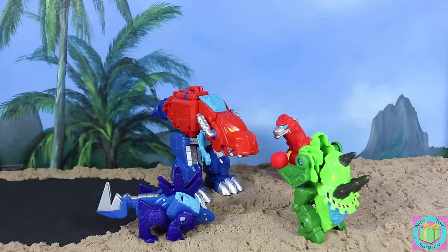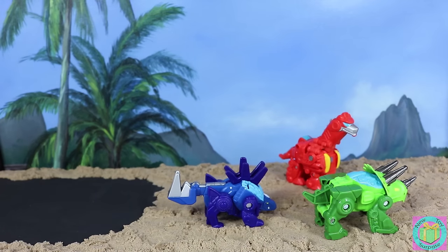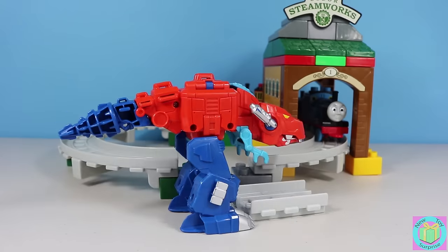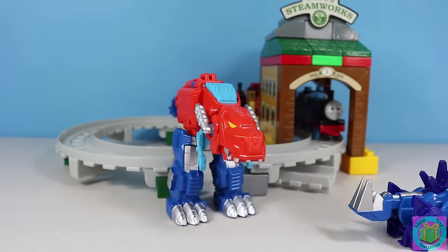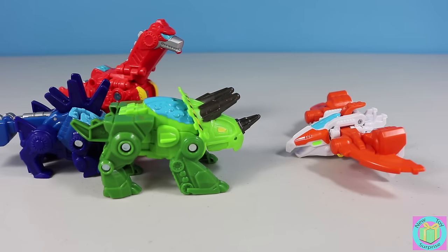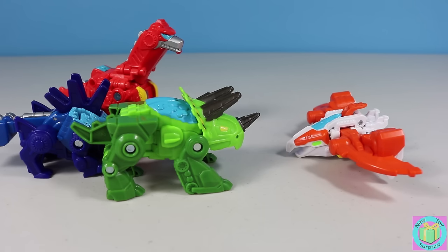Oh no, Boulder — I guess your invention was not strong enough. I'm losing control again. We need to get help for Optimus Primal. Optimus is out of control, let's get some help. Blades, we need your help. Optimus is low on Energon and can't control himself in Dinobot mode. My invention helped him only for a little while; we need to give him a bigger dose. Can you fly over him and dump a whole bunch on him? Sure, I'm happy to help — load me up.